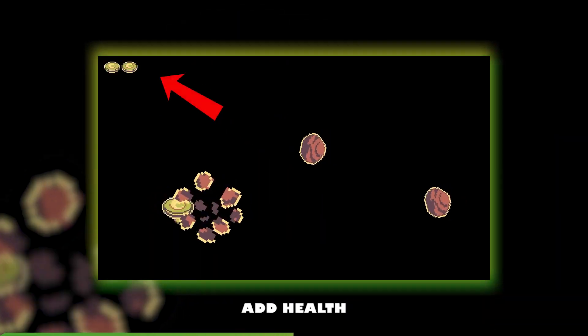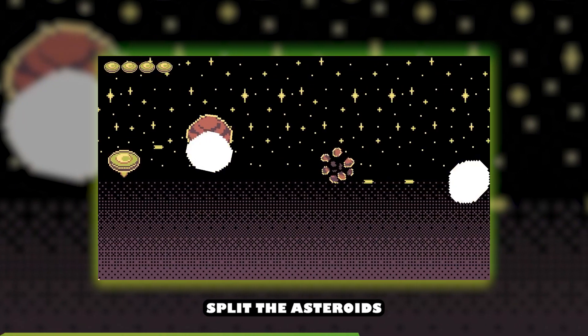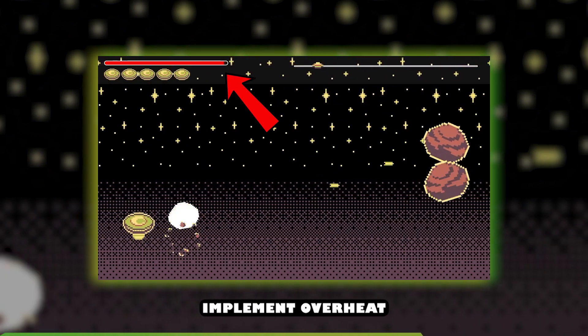Create the image indicator, add health, infinite background, sound effects, split the asteroids, make a progress bomb, implement overheat.